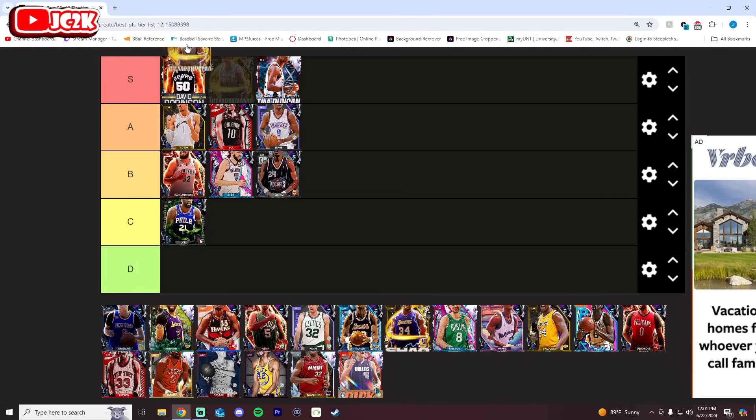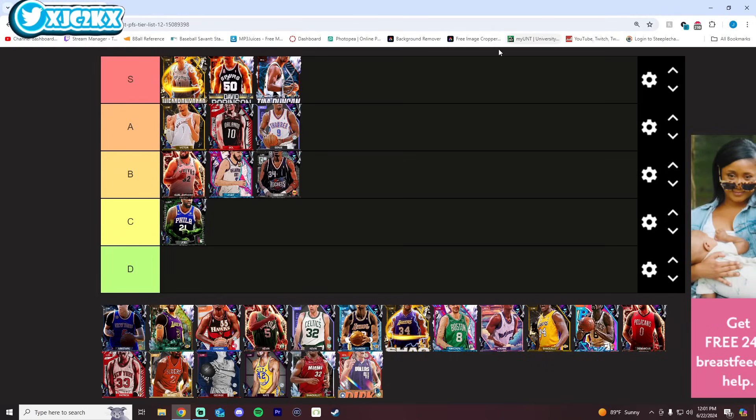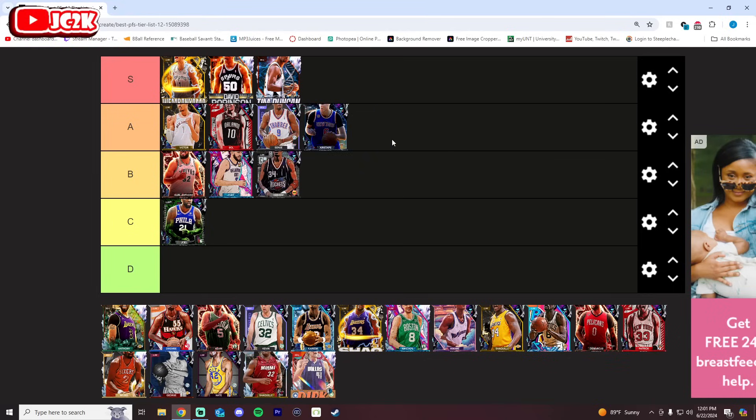GOAT Wimby should be in his own tier. That card is so much better than every other power forward on this list — it's not even fair. They gave him perfect SIGs at 7'4" and an exceptional release. He is one of the best cards in the history of MyTeam, period — not just this year — and he's the most overpowered card in the game for sure. Obviously S tier, and honestly I think he could deserve his own slot.